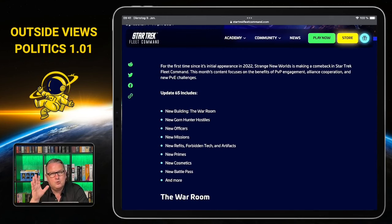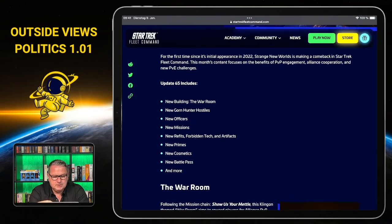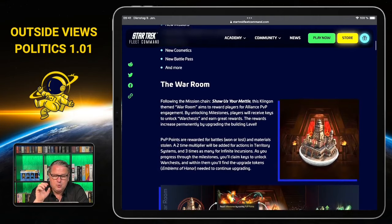We will see a new building called the War Room, which is a little more complicated than just a building. We will have new Gorn Hunter hostiles, new officers, new missions, new refits, forbidden tech and artifacts, new primes, new cosmetics, and a new battle pass — loads of stuff again.